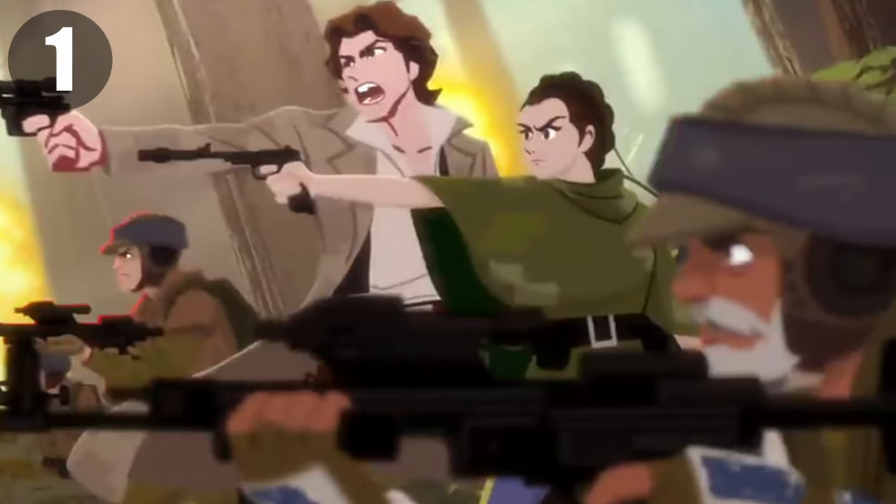Starting off this list, we already have the likes of Rex, Vaughan, and Fives in LEGO form, but there are definitely a few different outfit options for some of these clones. The first minifigure on this list is a Rex from Return of the Jedi when he shows up on Endor. We don't see him in the movie — that's a completely different character — but we do see him in Galaxy of Adventures, and it'd be a really nice figure to get for an anniversary, perhaps similar to what they're doing this year.